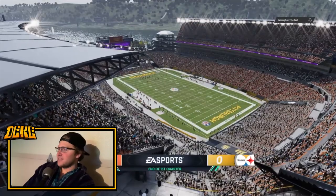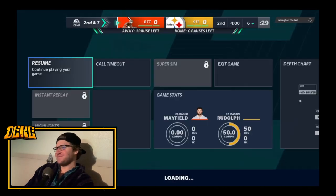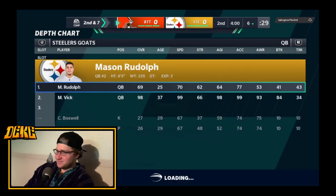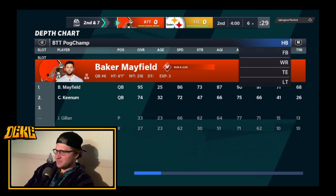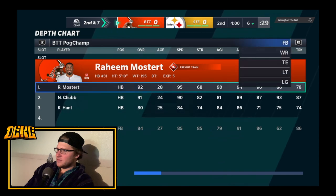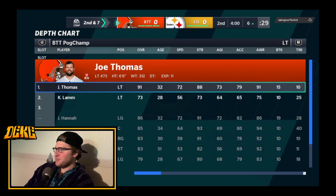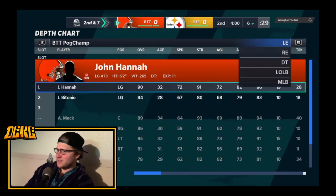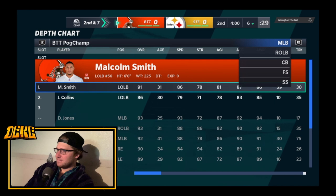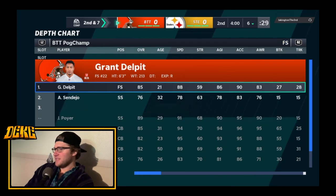I didn't check the lineups — let me check the lineups. It's 0-0, should be 3-0. Honestly it should be 7-0 given that terrible pass I threw. Baker's up to a 95, 96. He's got this team pretty decked out — we'll skip the O-line. He definitely has this team kind of decked out.